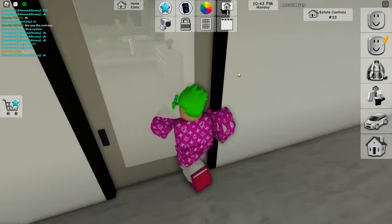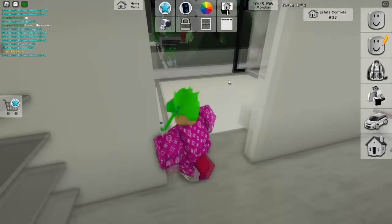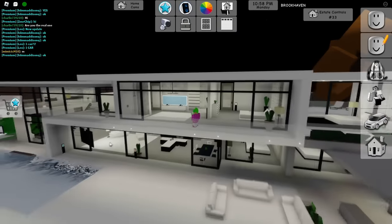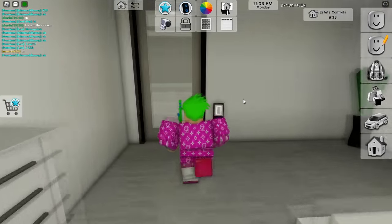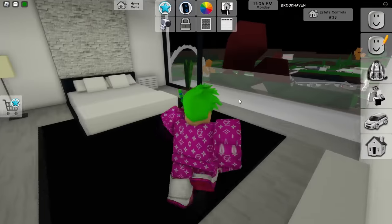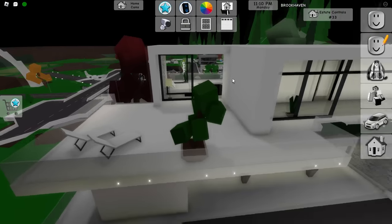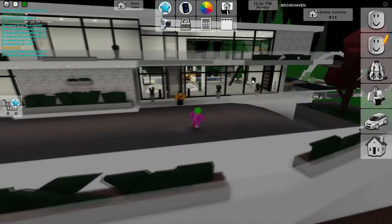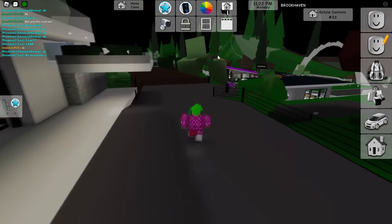We got a bigger bedroom right here. What a nice big bathroom - holy moba! So that's gotta be the main bedroom, right? And here we got a nice private terrace - holy cow! So this room is definitely the main bedroom. But we do have another bedroom up here, which is nice and spacious as well. This bedroom also got a terrace. This is such an amazing mansion! Brookhaven literally did a great job with this. So this is one out of three mansions - we got to check out the rest.